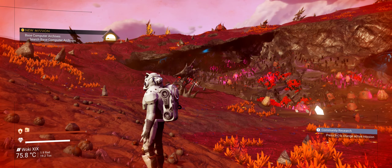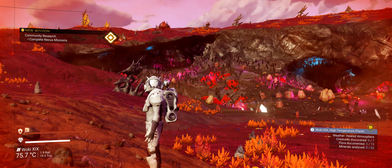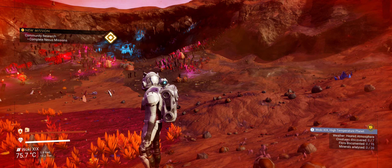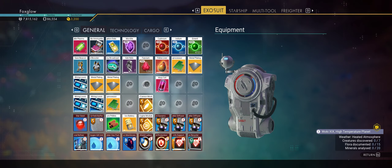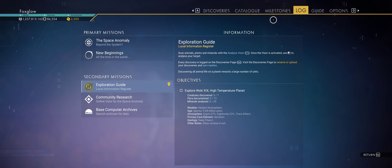Base computer archives, complete Nexus missions, community research — it never comes up though, does it? Each time I go on the Nexus now, even at the weekend, the community system is not up. I don't know what that's all about.